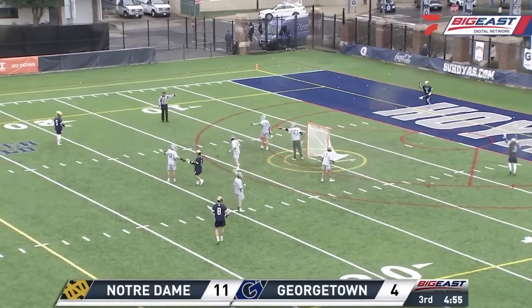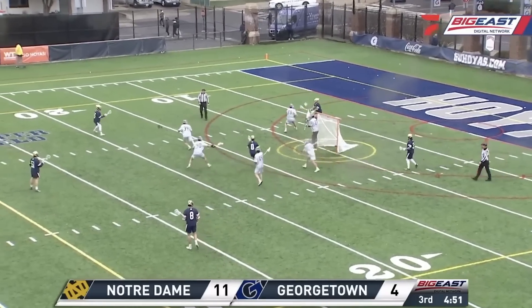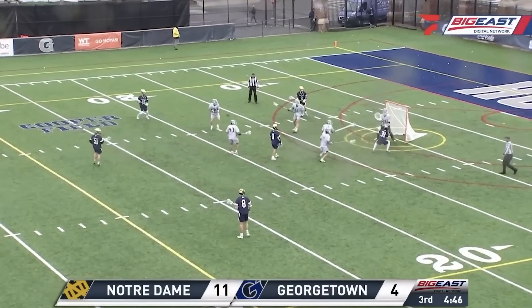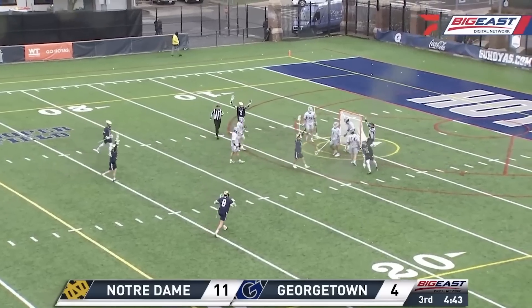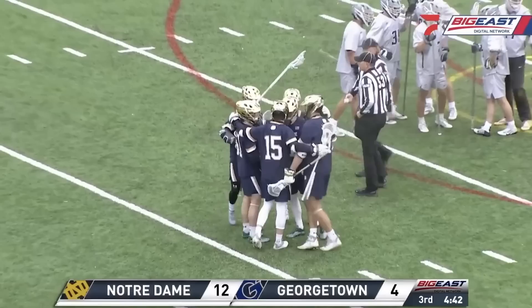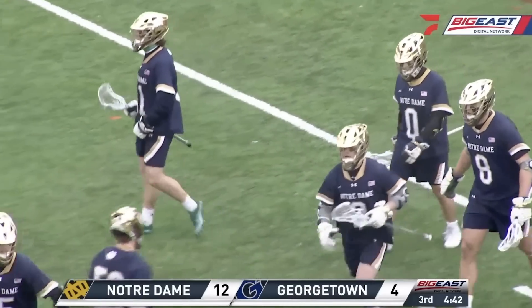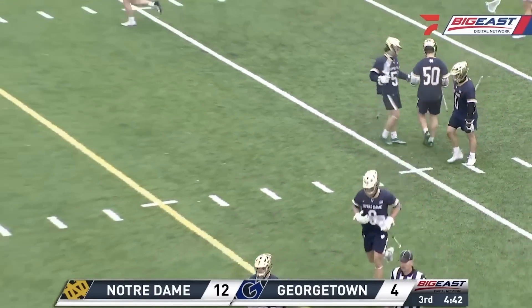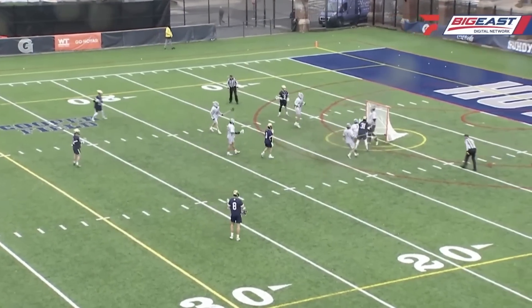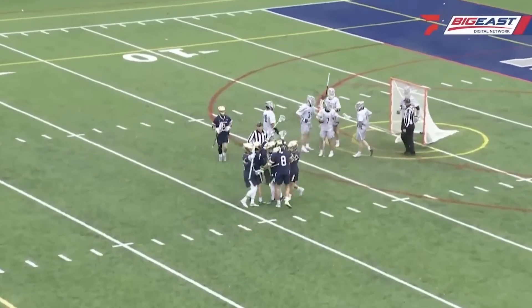Got to like Richie Ardelli — kind of that little flip pass right from in front of the cage. That was pretty. Just moving it around, making the Hoyas run. In front, on the doorstep — and can't get much easier than that as Westland puts it away. Makes it a 12-4 game. On the last EMO, you could see 31 sitting down there right on GLE because you have Dobson just opposite of him up top, and he's going to bring that guy out to him — drawing the attention. Just good ball movement and patience by Notre Dame.